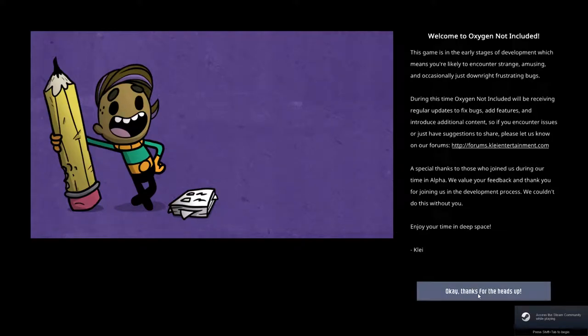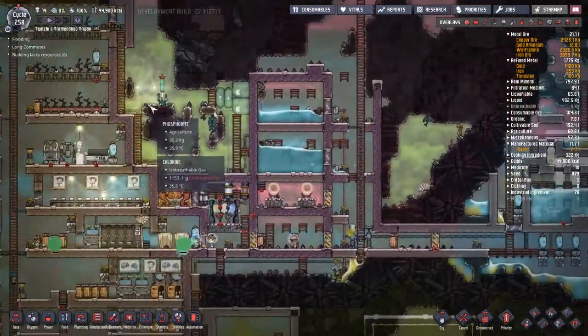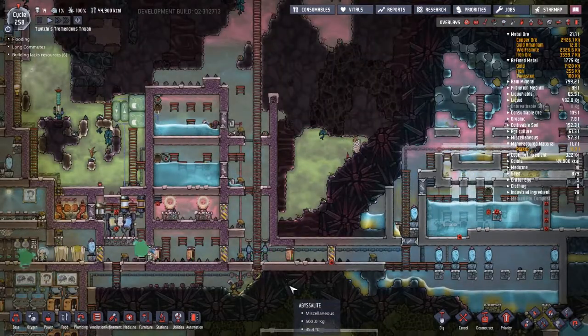Hey guys and welcome back to Oxygen Not Included, Clay's Amazing Space Colony Adventure Extraordinaire. My name is Twitchy and welcome back to Twitchy's Tremendous Trojan, my version of the space colony that we have inside this little ball of rock here, and we are out and about trying to figure out how to deal with the basic functions of existence itself.